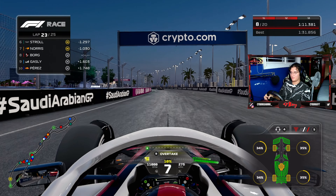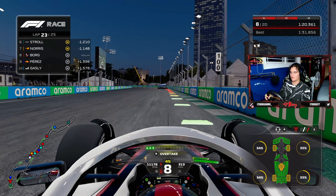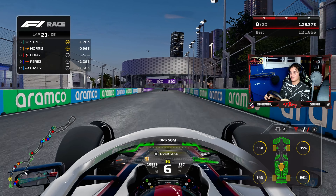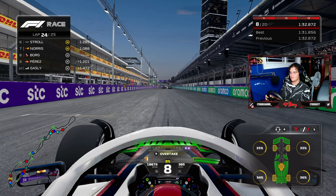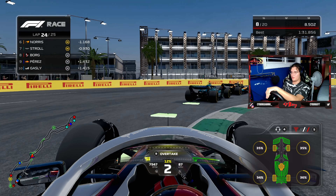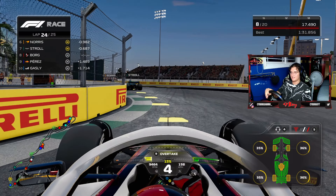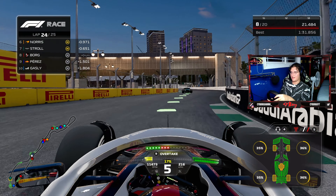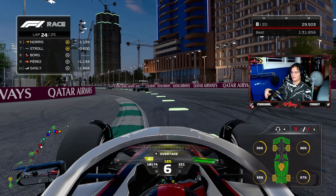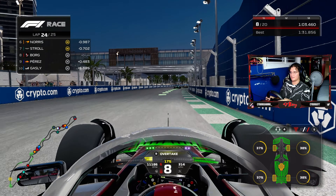Doohan is still in the points which would be great for the team. We're holding P6 — started P7 and moved up one spot. By the looks of it there won't be much more action unless there's a safety car or red flag in the back half. Most people are pitting now. We come in for the stop — Gasly staying out, maybe going for an undercut. Beautiful pit stop, 2.4 seconds, onto a fresh set of hard tires. They feel fantastic — we need to hold them for another 15 laps or so.